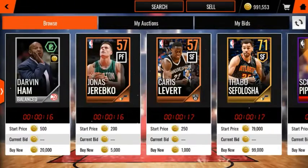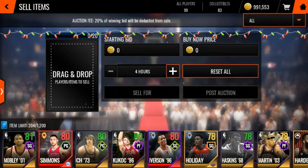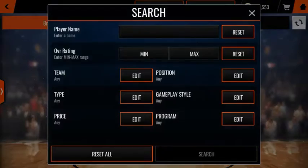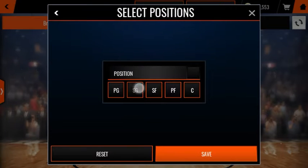I'm going to go to Drew Holiday. Now, the price has slightly lowered from a couple hours ago. Here's the 78 overall Drew Holiday. They used to be worth $200,000 and now they're around like $150,000. I forgot what overall he is — I think it was 78.